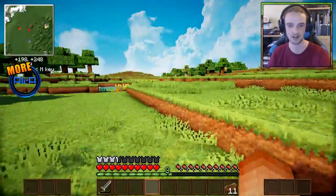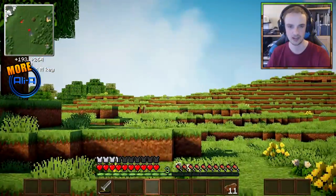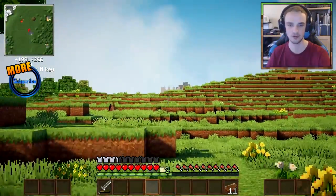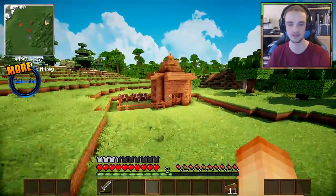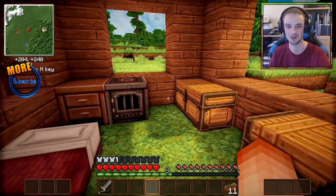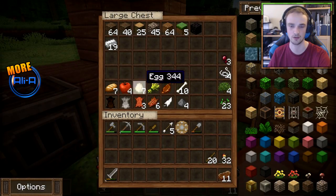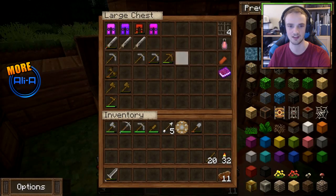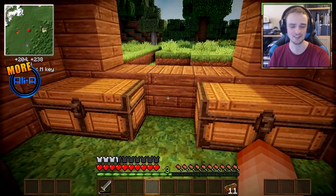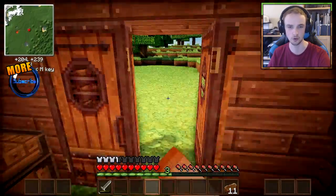If you did miss last episode, we actually ventured out and quested just over there in the distance to one of the new dungeons available within Ali A's Quest and we got a ton of awesome stuff from there. We did actually die a few times towards the end of the episode — it was pretty scary. I've rearranged the inside of my room a little bit, made one more chest and organized it, which should help us find stuff a lot more easily.